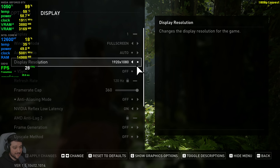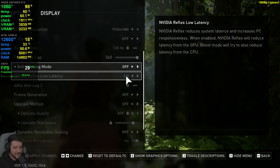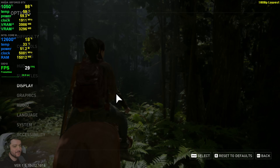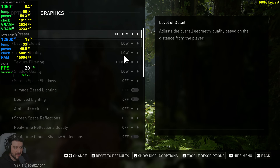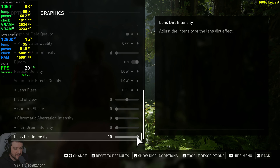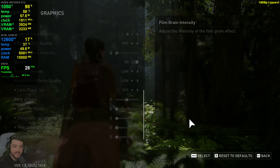Let's go over the settings. I'm starting at 1080p resolution, utilizing no anti-aliasing, no upscaling, no frame generation — but we'll take a look at those in a moment. I'm using the lowest settings here, and I'll now set this last one to the lowest as well.